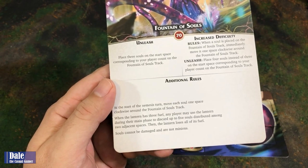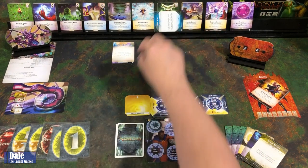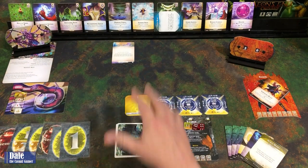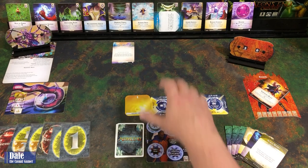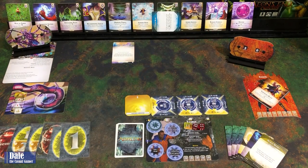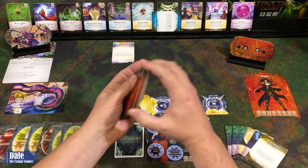Souls cannot be damaged and are not minions. At the start of the Nemesis turn, move each soul clockwise one space around the Fountain of Souls track. They're going to keep going around and damaging Zaxos, aka Gravehold. Part of my brain is telling me I need to find a good focus between the Soul Fire to deal with all the souls. The other part is telling me forget about the balance and just go full out Aggression with the Twisted Fang. Either we'll win or this will be playthrough number one of two. We'll give Zaxos' cards a final shuffle.